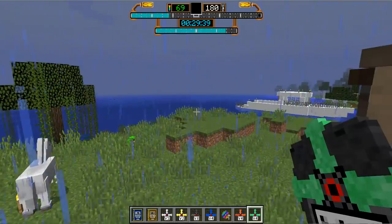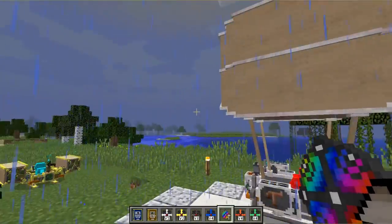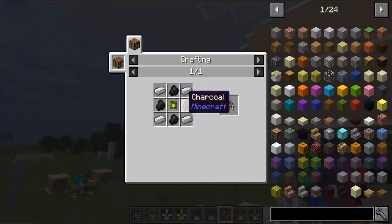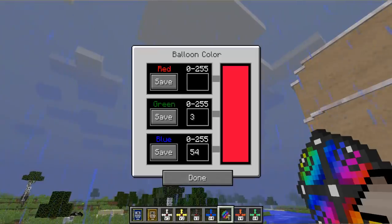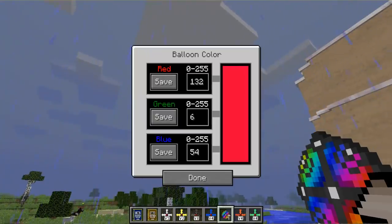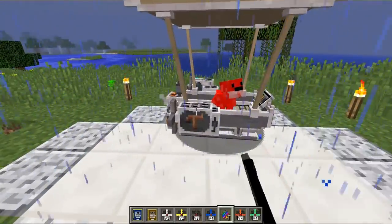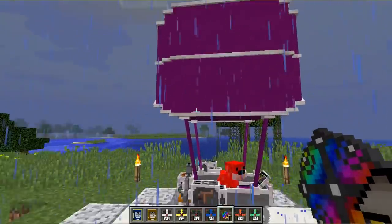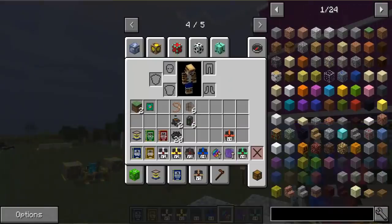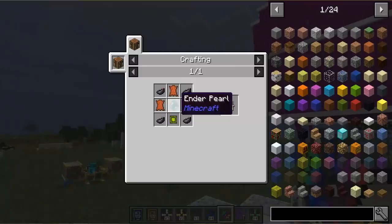I want to have a look at the coloring here because you can actually customize your airships. We've got the colorizer. The recipe is just coal, iron ingots, and a logic chip in the center. If you shift right click, you can set the color — we'll set some RGB values and go with a purple color, then shift left click to change the color of the balloon. You can also change the pattern. I've got a colorized ender balloon pattern here. The recipe is the eye of ender plus the ender balloon pattern, which is leather with ink sacs, an ender pearl, and a logic chip.